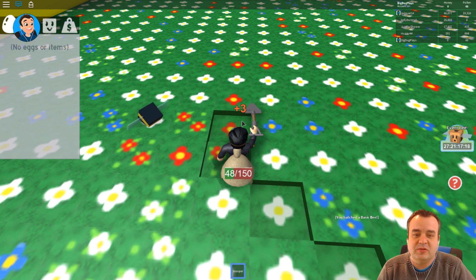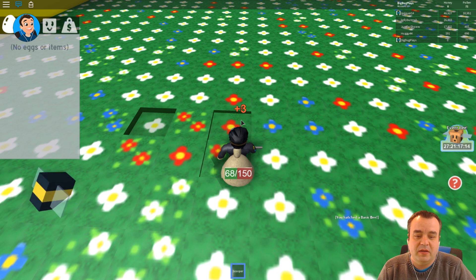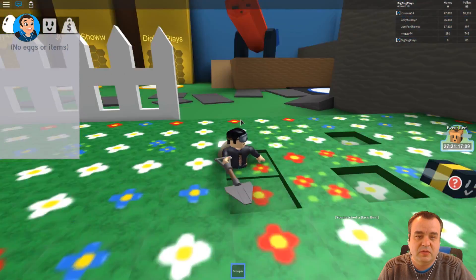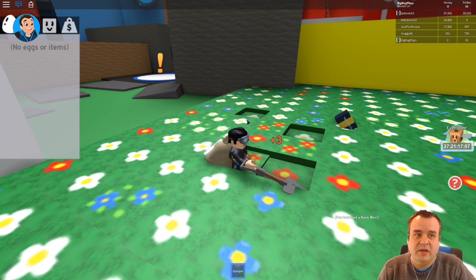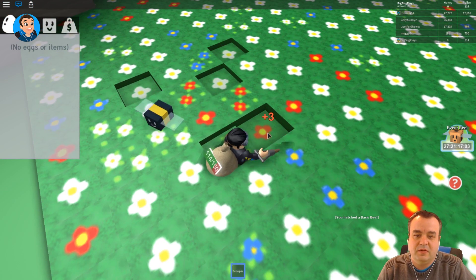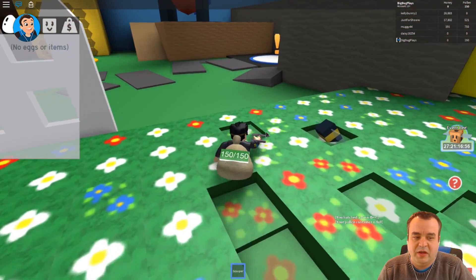I want an army of bees doing this for me. How do I get eggs anyway? I hatched a basic bee — and then it said it's gonna get tired at some point and leave. What if I get tired? No breaks buddy — if I gotta sit here and clicky, you gotta sit there and clicky.